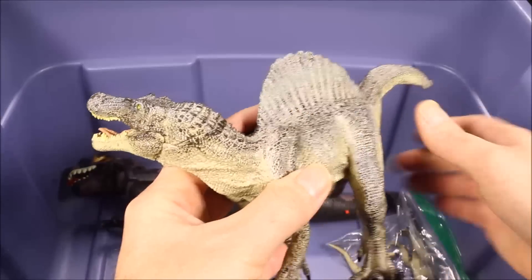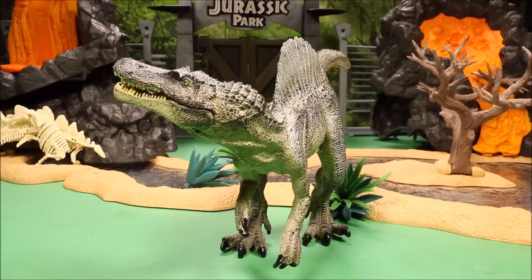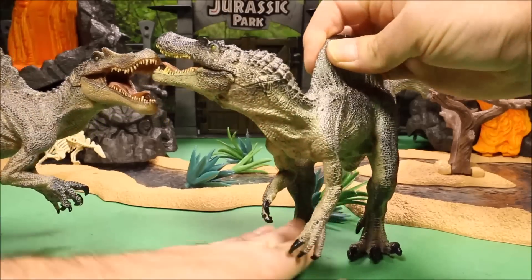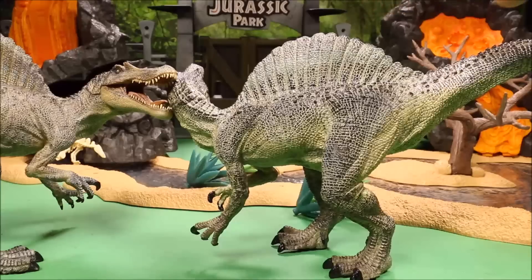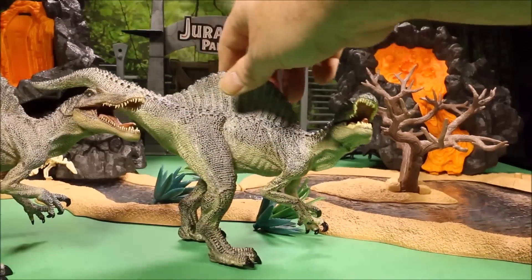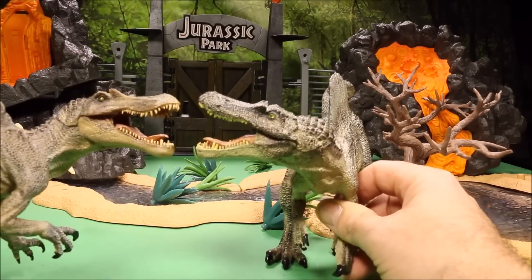And then this is a knockoff Spinosaurus from a Chinese company called FLAWS — spelled F-L-O-Z. I did not realize it's almost the same color as the Papo one. They pretty much copied the Papo one. The coloring is a little bit different, but FLAWS has copied a lot of Papo and Schleich figures. If I would have realized how similar it was, I would not have bought this one — they look almost the same side by side.